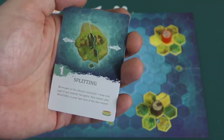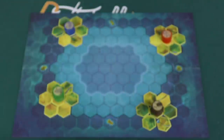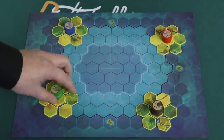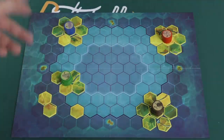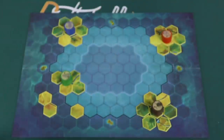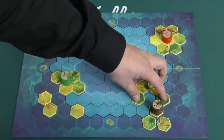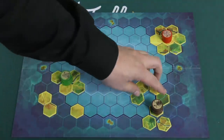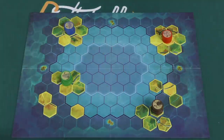Splitting allows you to move part of a continent one space and split it into two parts - you can't play this on your last turn in the last round. So I could take this continent and just split this part off. Ultra splitting is the same thing, but you can do it to a continent that you're not part of. Maybe you have big control of a continent and I'll split a piece away from you - just move those three out, no longer part of your continent.